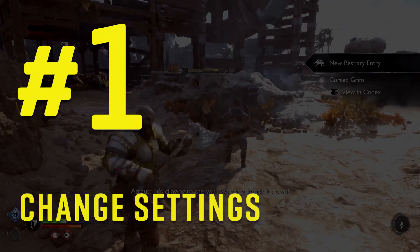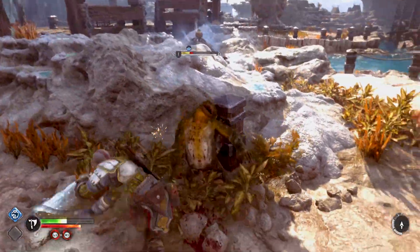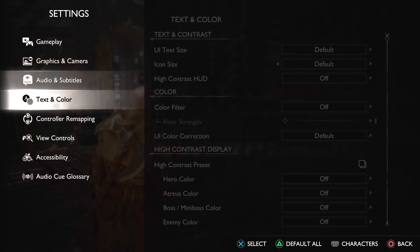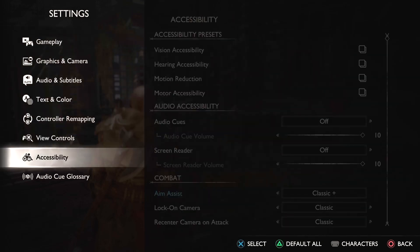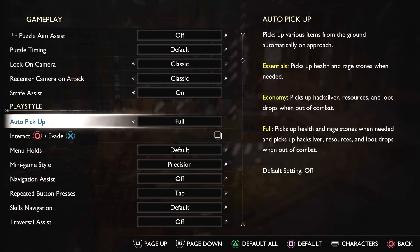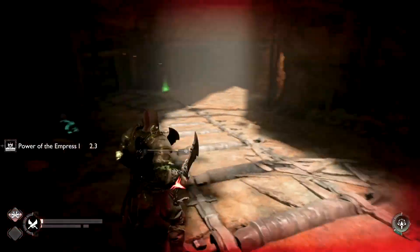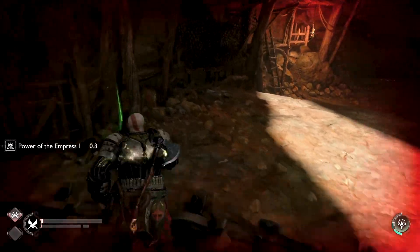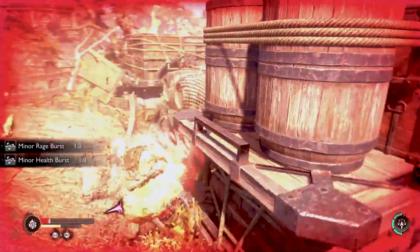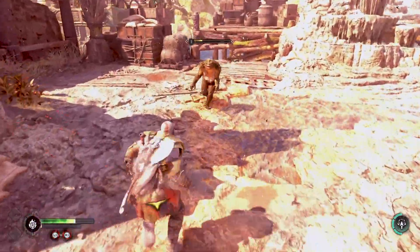Number one: change those settings. There are a lot of options in the settings menu in God of War Ragnarok that can be overwhelming, but the option I highly recommend is auto pickup. Under Gameplay, change Play Style to Full so that you can pick up items from the ground automatically — there's no need to press a button anymore. It comes in really handy when you are in a complicated fight and need to quickly grab green orbs to heal up. It really makes you play faster and smoother.